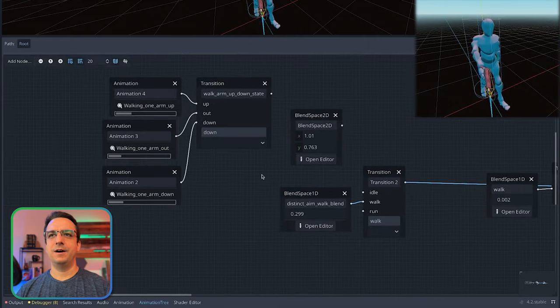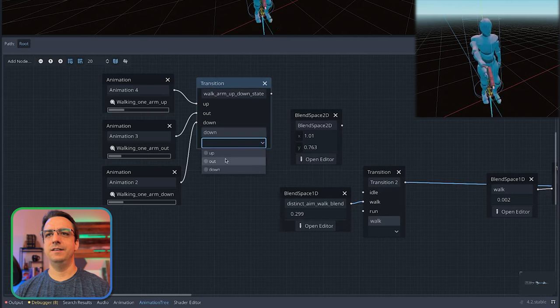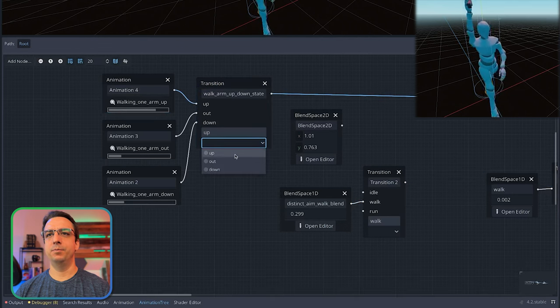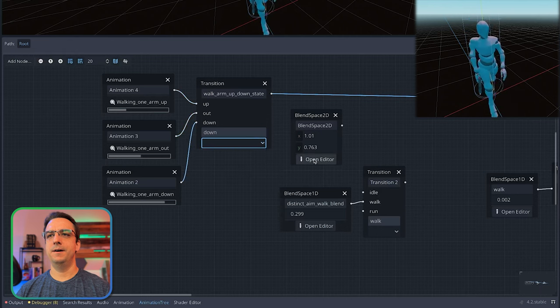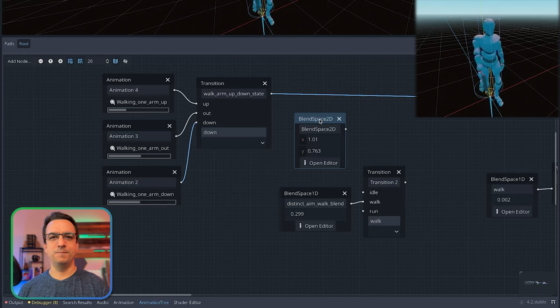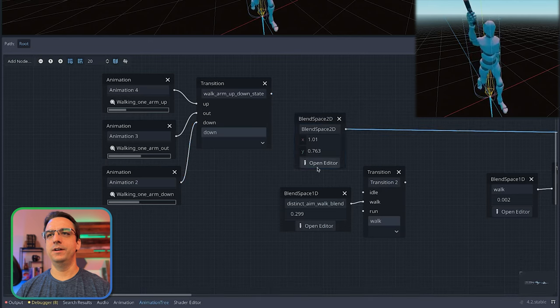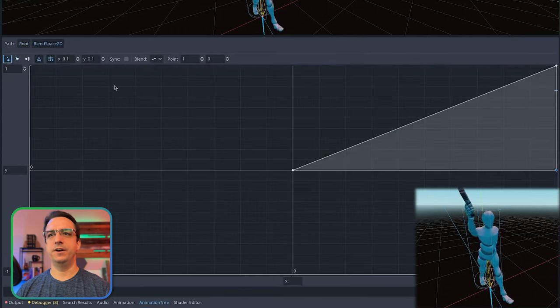I was experimenting with doing each one separate through transitions, but if you put these outputs together, you can't really blend between those in a way that makes sense. And then I also experimented with a 2D blend space just to make sure there wasn't some gotcha - maybe the 1D blend space didn't work. Of course that also produced very similar results.